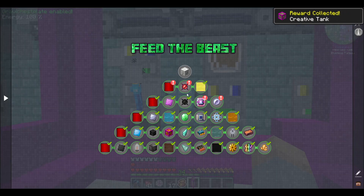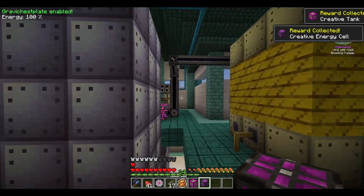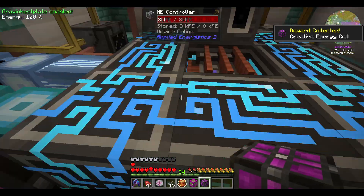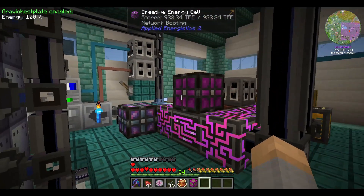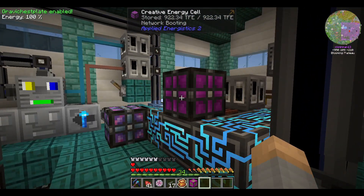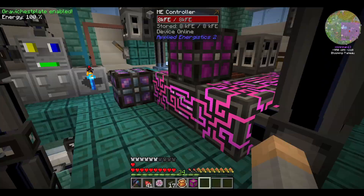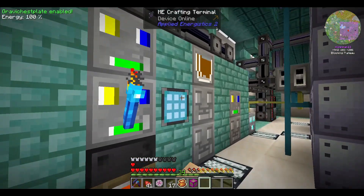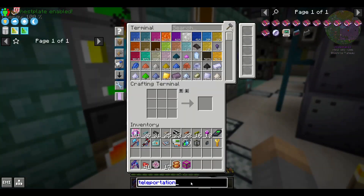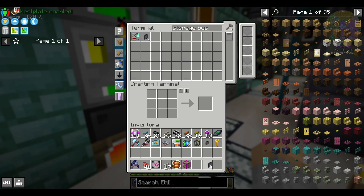That's most of the quests done — we only have a few things left. I can also now claim a reward of a creative ME energy cell, which basically means that the computer system will never run out of power. A little bit late for that given that I already have plasma turbines. I can also claim a creative tank of helium, which makes cryofluid completely free. At least the argon and the shale oil were useful.